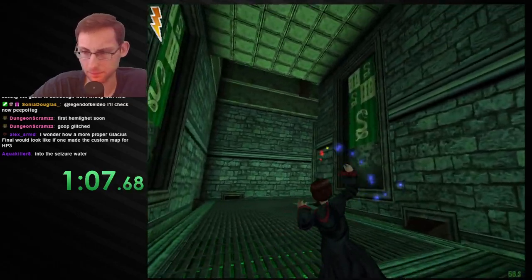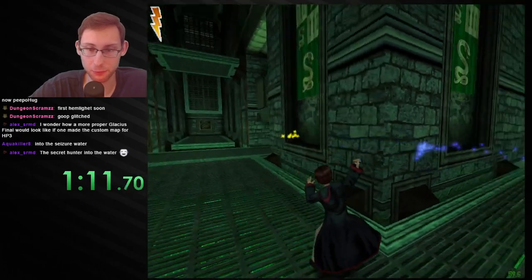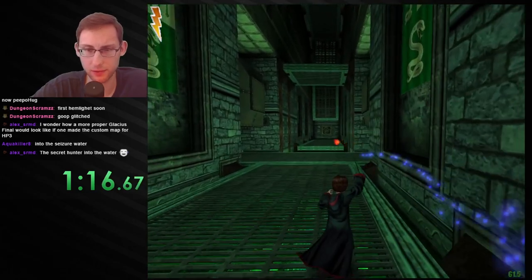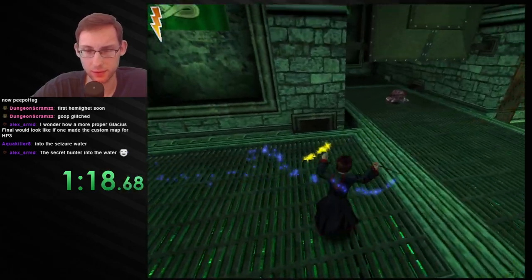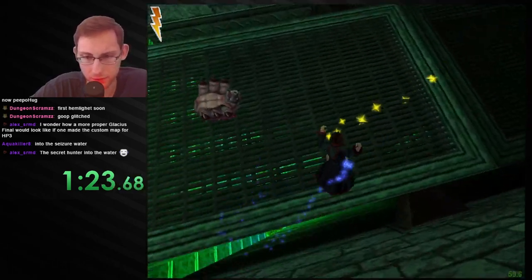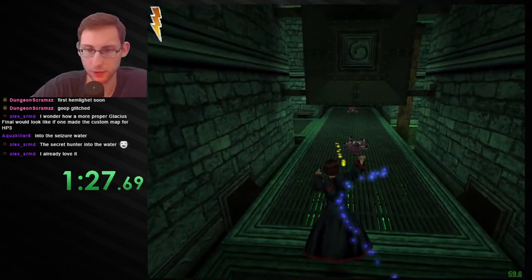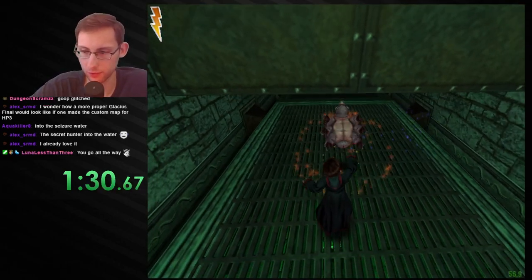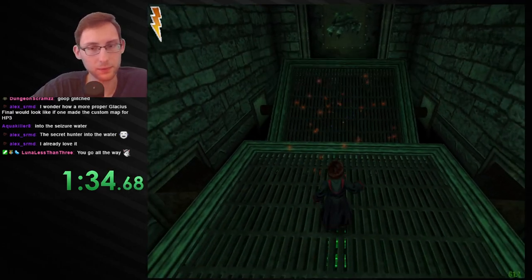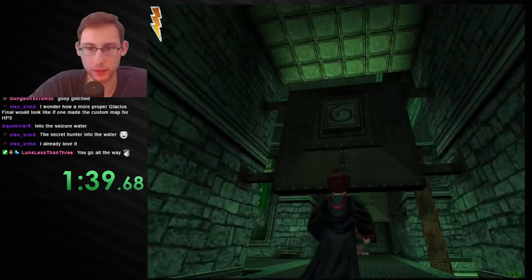The water is very bright, it's an interesting texture I gotta say. How a more proper Glacius final would look — yeah, one where you actually cast Glacius. I'm confused, do I go here or the other way? Like this looks like the path but it also kind of looks like a dead end. Do I push them onto those? Yeah, they're scraps — okay, interesting map, kind of looks cool. Oh god, that poor crab got completely messed up.